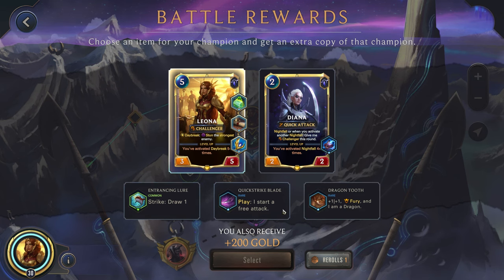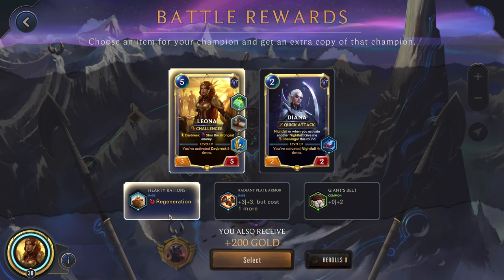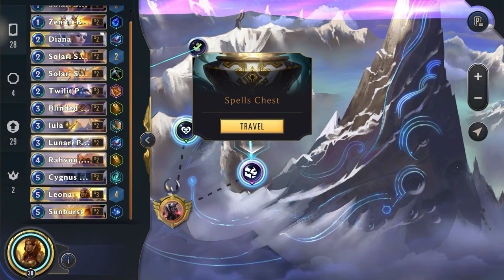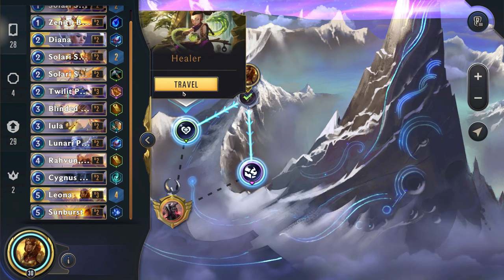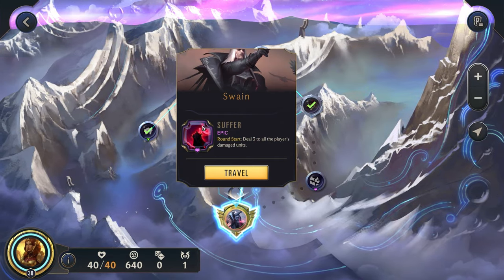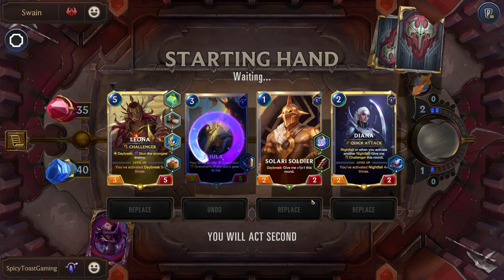Don't really care about any of these, let's do a reroll. I guess regen — sure. We wouldn't mind getting rid of that card actually. We're not going to have any problems winning, so it's more important we just draw the cards we need. Getting rid of this will be the most helpful. Swain — let's get rid of this here and I think we're happy with the rest.